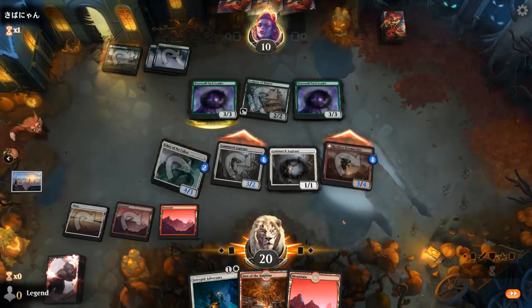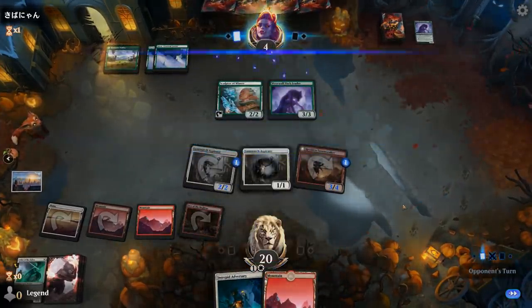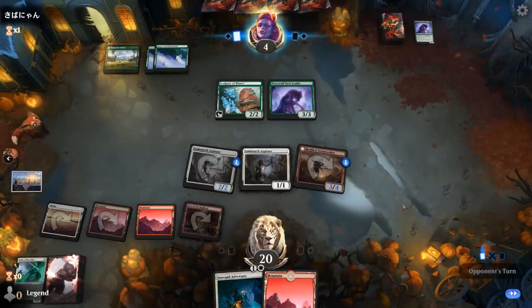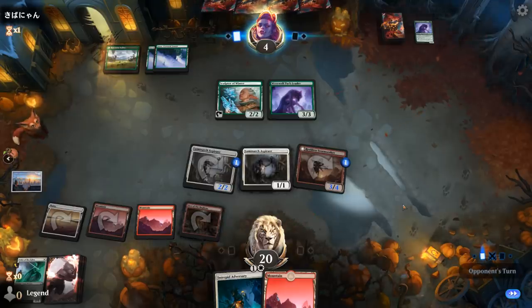The opponent getting to untap with double Pack Leader could be quite dangerous, because then they can potentially run away with the game, especially if they have a couple removal spells. The opponent just takes the trade for Usher, so it feels like we got a nice attack in there. Still have my double aspirant which could eventually take over the game, and at four life our opponent's definitely on the back foot.